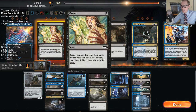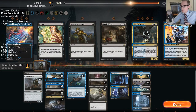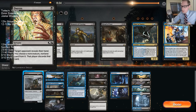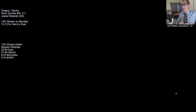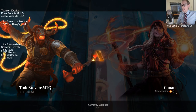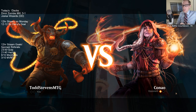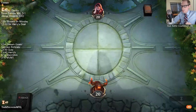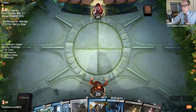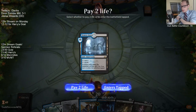I just have a bunch of planeswalkers that kill my Adaptation — it's going to be tough to win. They play lots of Vraska Golgari Queen, Vivian Reid, Knight of Autumn, Trostani Seraph — these are all cards that match up very well against us. We basically just need to combo quickly and get lucky.